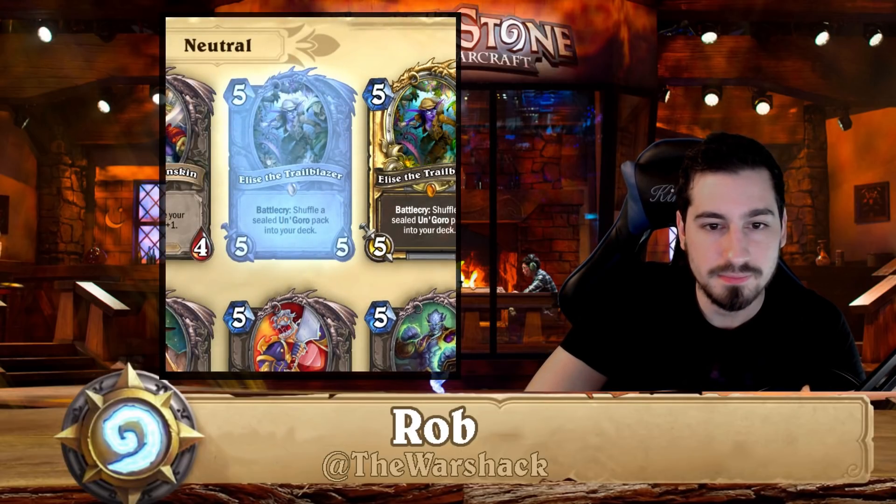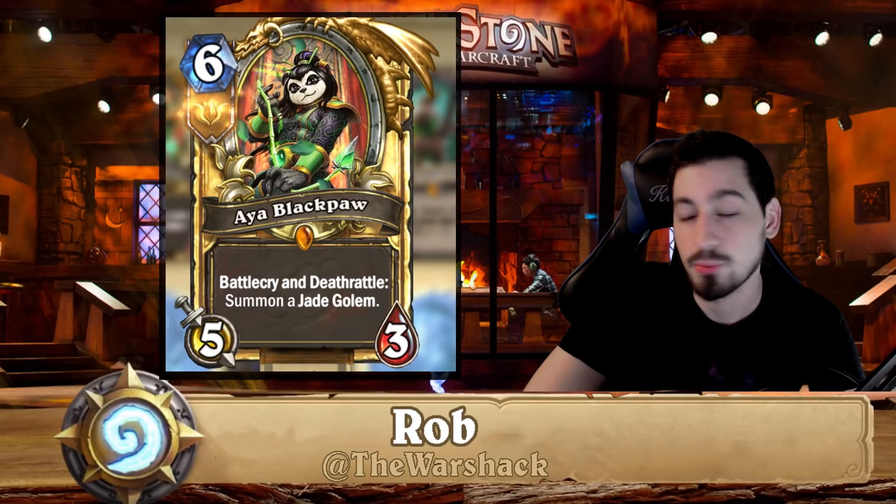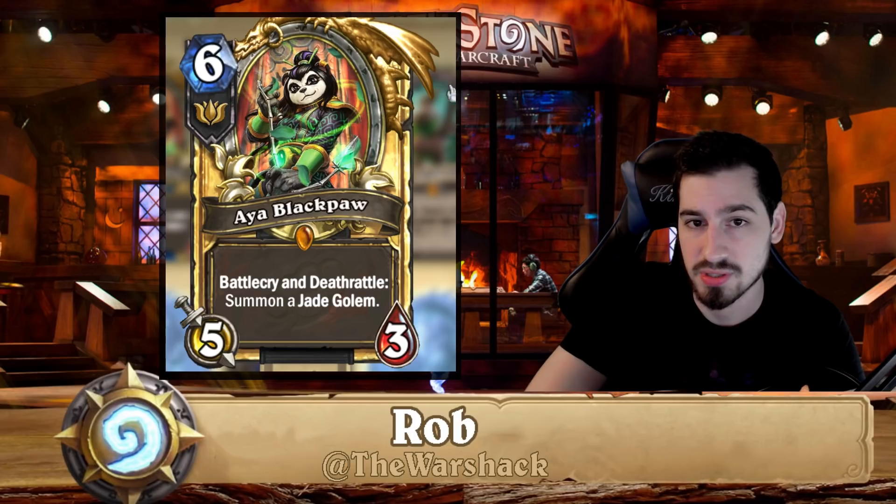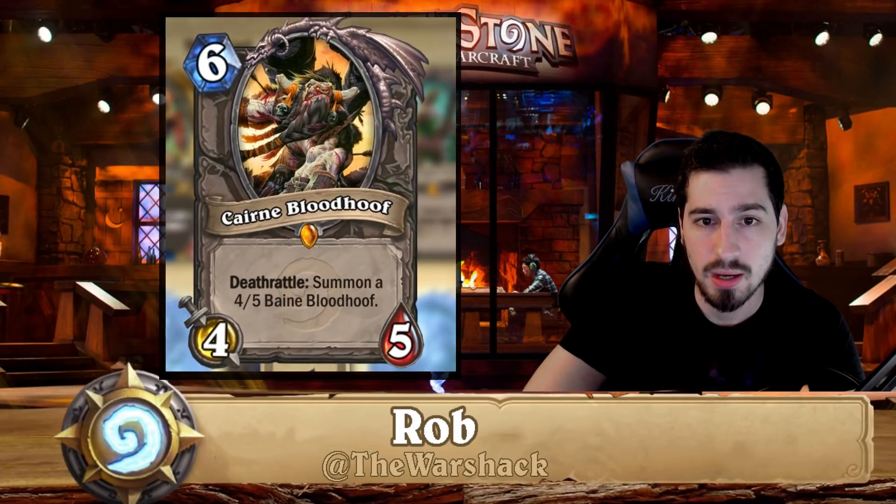Prince Malchezaar — you can disenchant, not that powerful. Aya Blackpaw is a really good card for jade decks. If you have any intention of playing any jade deck whatsoever you have to have Aya — she's just so incredibly powerful.